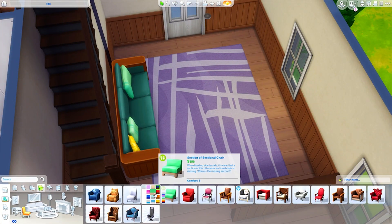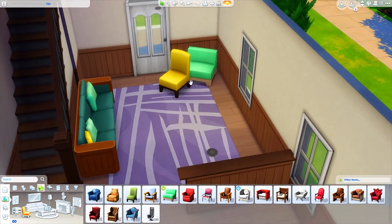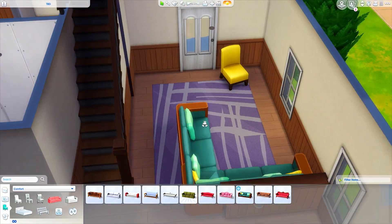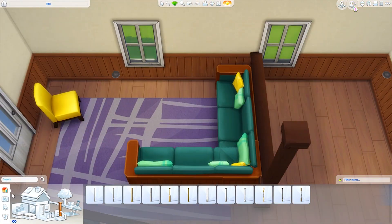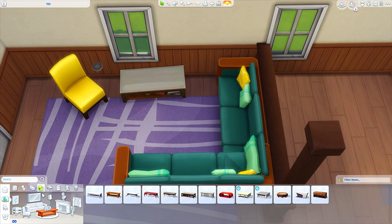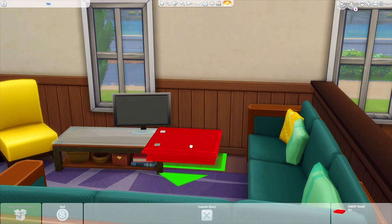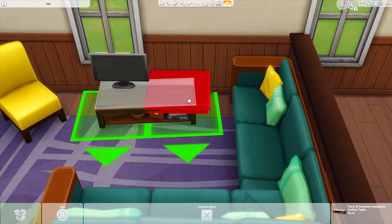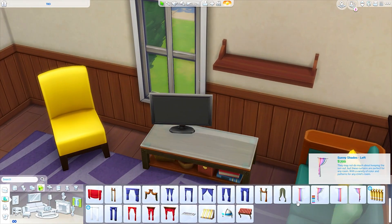Anyway, this is going to be the living room space. We did use the couches from Parenthood since that was a pack we were using. I thought about using this chair in the corner but got rid of it in the end, and I didn't use this purple rug. I did use these couches just in a different swatch — I believe I used them in the blue swatch. Like usual there ends up being a lot of blue in my builds, I can't help it.